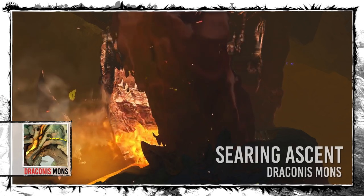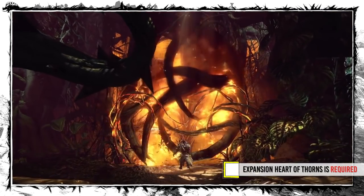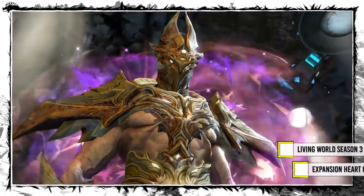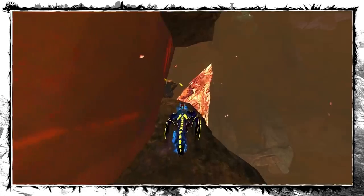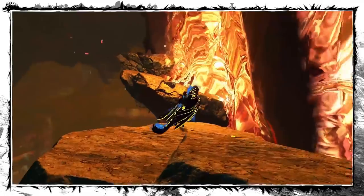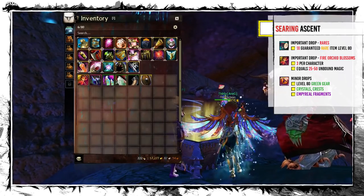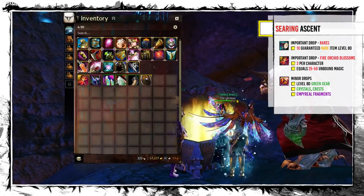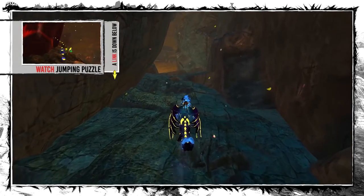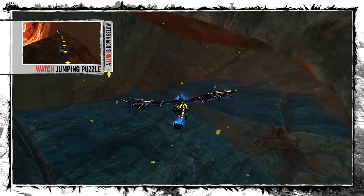The second spot is the chest at the end of Searing Ascent Jumping Puzzle in Draconis Mons. To get there you have to own the Heart of Thorns expansion and Living World Season 3 Episode 5, Flashpoint. The chests have the same drops at every level, but only level 80 characters can enter this zone — lower ones can use Teleport to Friend, though it's most likely not intended. The main drops are one guaranteed rare item and 3 Fire Orchid Blossoms, which can be converted into Unbound Magic for further profit. The jumping puzzle is quite long and difficult, but you can use my guide with TacO markers, and mounts speed it up as well.